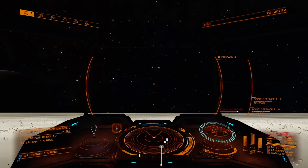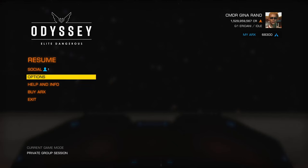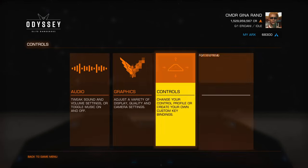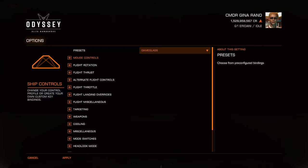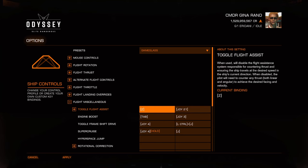Why You Should Learn to Fly with Assist Off mode. Assist Off mode — I don't remember what the default keybind is, but if you go through your keybinds you will see it. In fact, let's find where it is so you guys know where to look. I think it's in Flight Miscellaneous. Toggle Flight Assist — okay, it's Z.